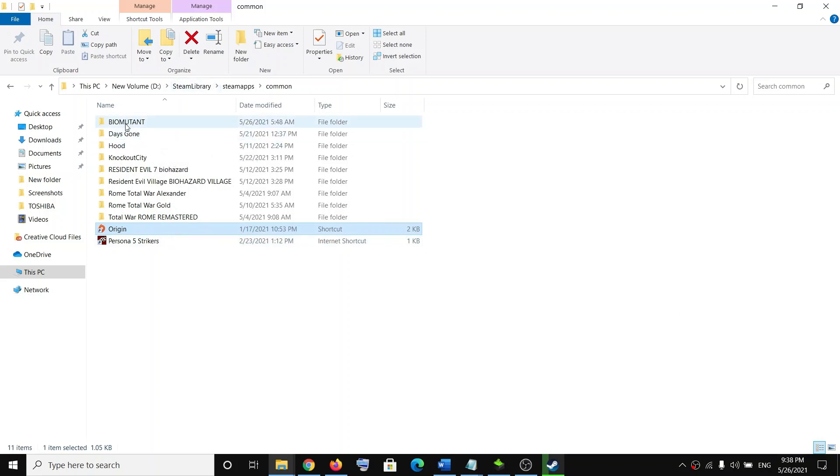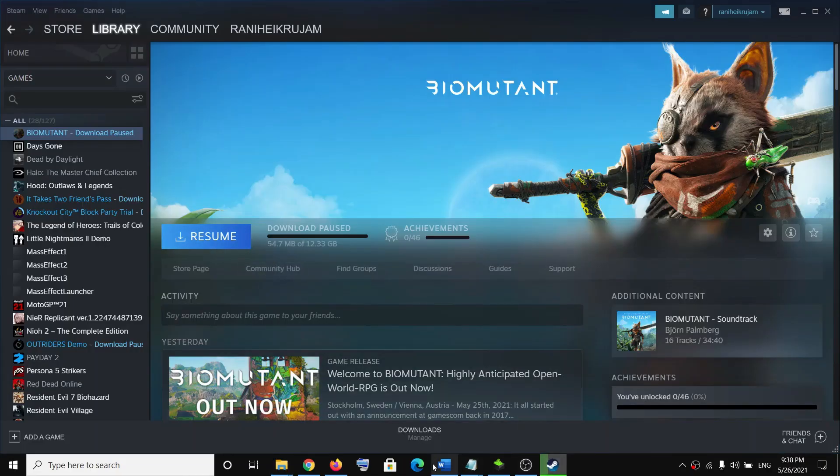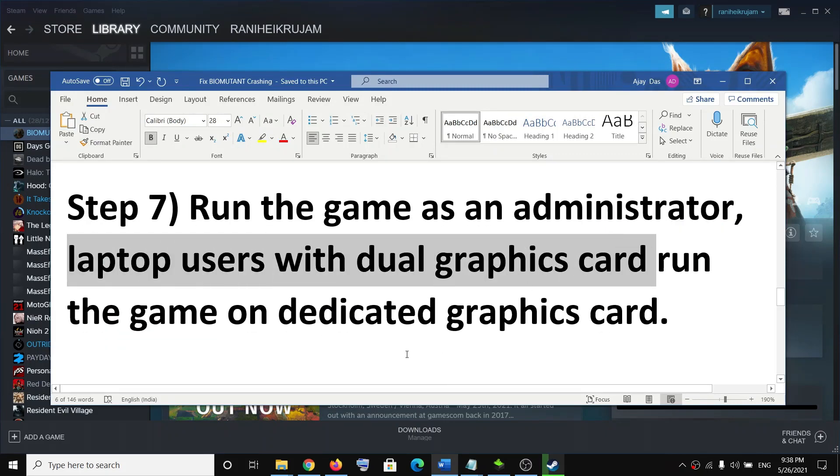Try to launch the game from the game installation folder — instead of launching directly from Steam. Right-click on the game in Steam, select Manage, click Browse Local Files, and then launch the game EXE from the installation folder.